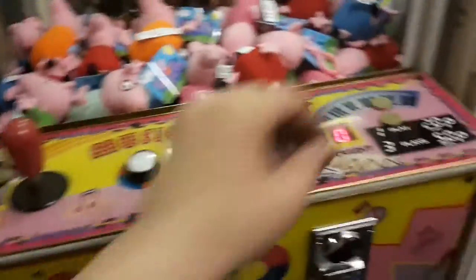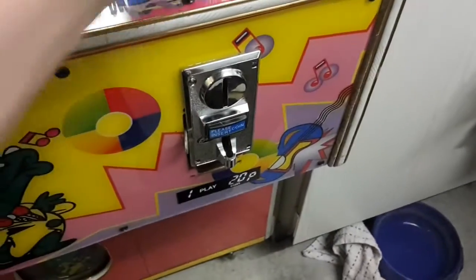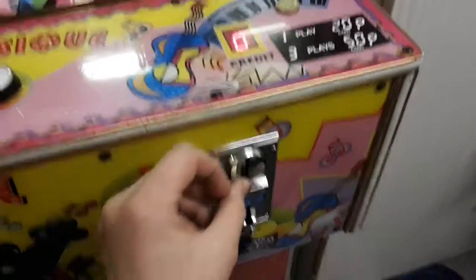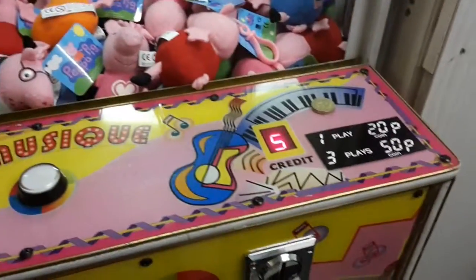I'll put a pound in. I've rigged up a really crude coin mech at the moment — I'm waiting for a proper one to be delivered. This one does the job well enough for now, so I'll get six credits for that pound.